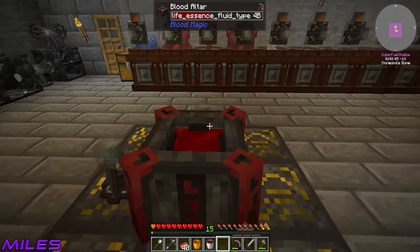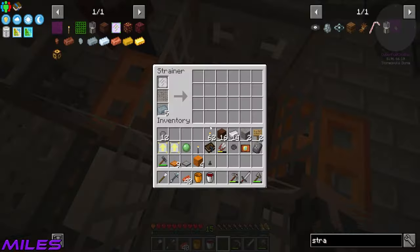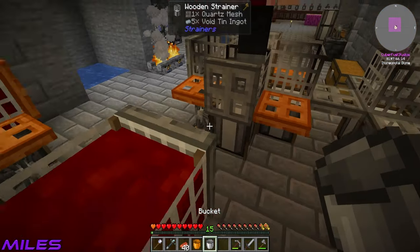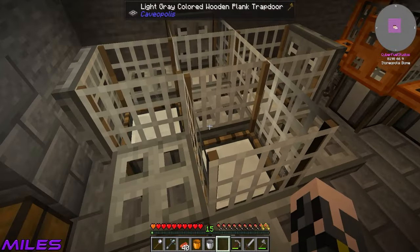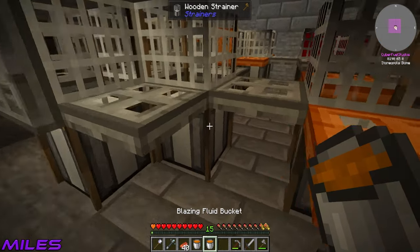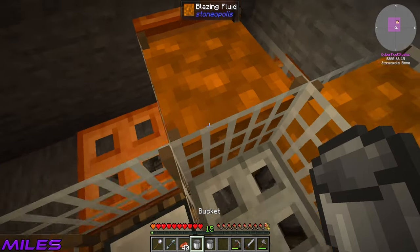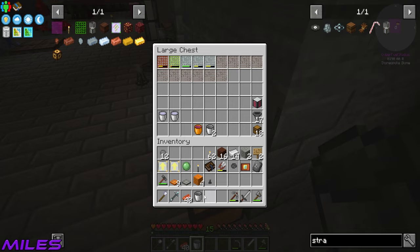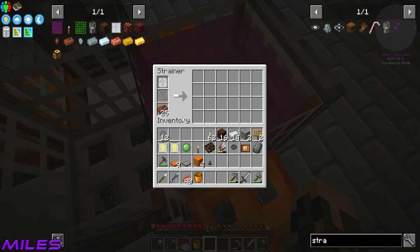I've got some void tin in my hand - set this - and yes, there we go, system two is now all set up. They are being taken out as well, which means they're going into this new system over here. I can see the void tin ingots going in there and the void copper ingots going in here. Oh man, I'm loving this - this is coming together! Do you have a spare bucket? I've got one there and one there. So we only need two blazing fluid buckets.